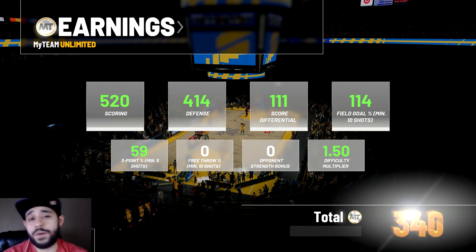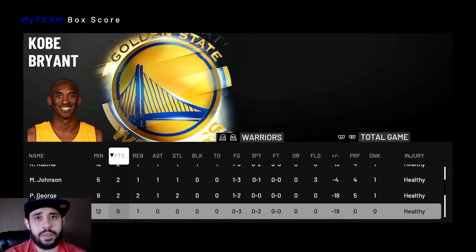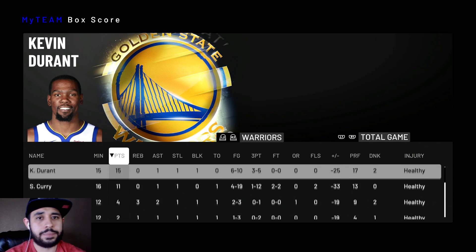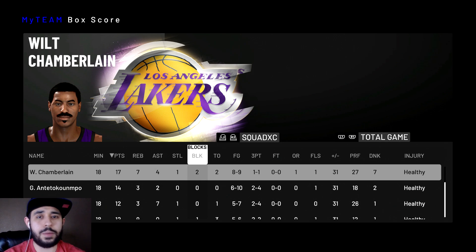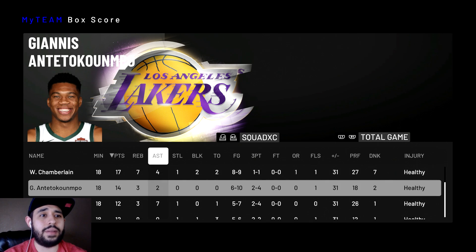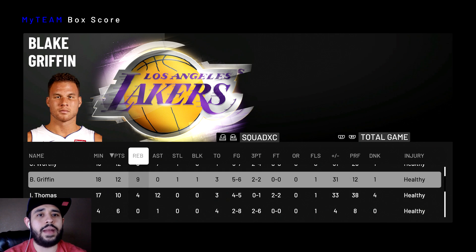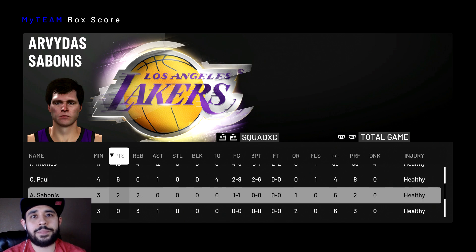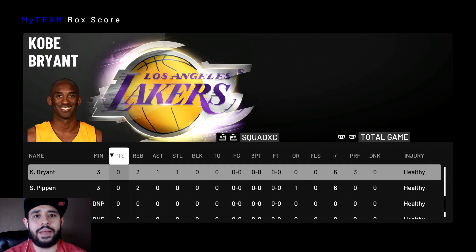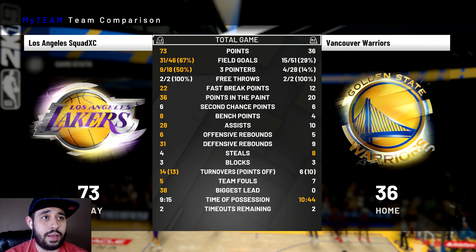Let's check out the box score. He had 15 with KD — his team wasn't bad, all those pink diamonds, but he just didn't want to use Magic Johnson. Curry shot 1 out of 12 from three — yikes. Wilt Chamberlain with 17, 7, and 4, two blocks. Giannis with 14, 13, and 2. Worthy with 12, 3, and 7, one steal. Blake Griffin with 12 and 9 — almost a double-double. Isaiah Thomas did his thing with 10, 4, and 12. Chris Paul — he's my least favorite. The opponent shot 14 from three and 29 from the field — we were just playing lockdown defense.